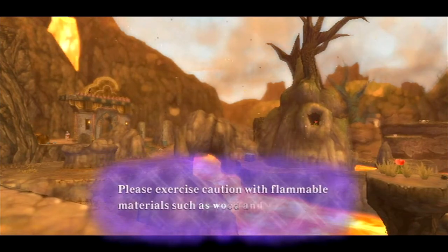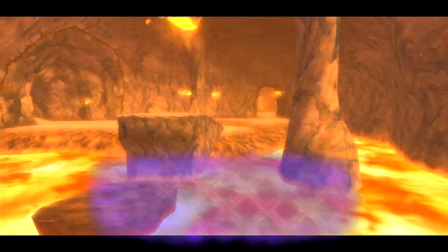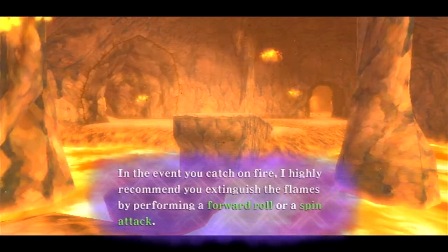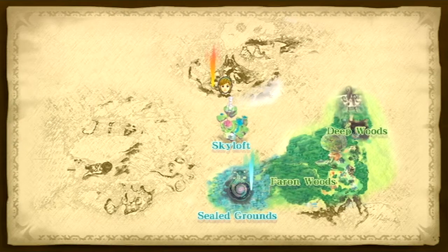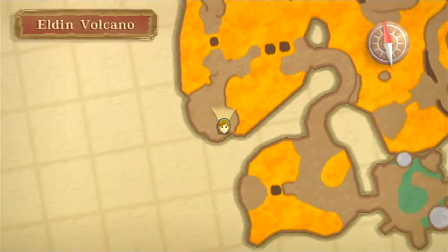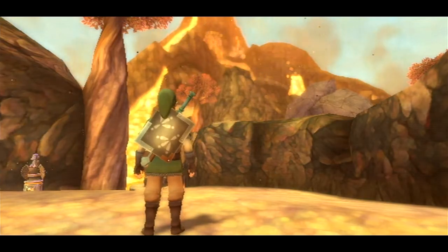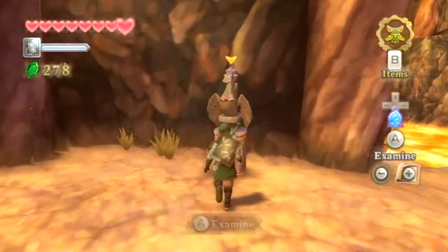Fi continues: 'Please exercise caution with flammable materials such as wood and fabric - hence the iron shield. In the event you catch on fire, I highly recommend you extinguish the flames by performing a forward roll or a spin attack.' This is all automated and I'm really wishing there was a way to skip past it. Alright, very nice - there's a save point, this will be useful.